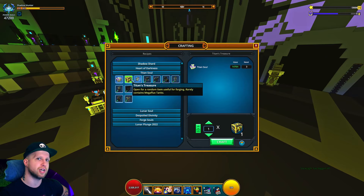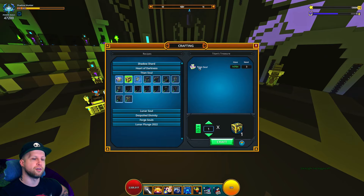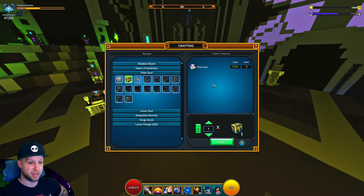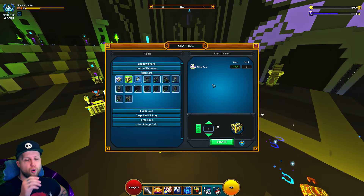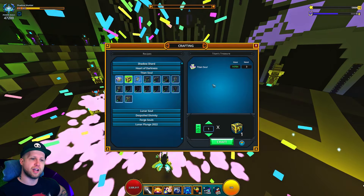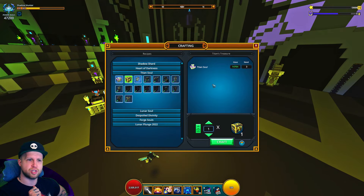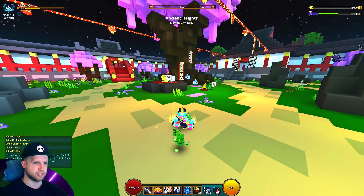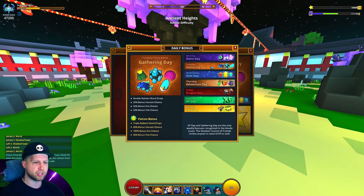On top of doing your daily delve stuff, you're also going to get Titan Souls which can be converted into Titan's Treasures. I'm a bit of a hoarder so I don't convert any of them, but I've heard from a lot of people that it's very profitable to either sell the Titan Treasure boxes themselves — sometimes people sell them for a ridiculous amount and people actually buy them — or you can unbox them yourself. I think the maximum flux from these boxes is just a stack, so 10k, but that'll be the rarer drop, so be cautious.